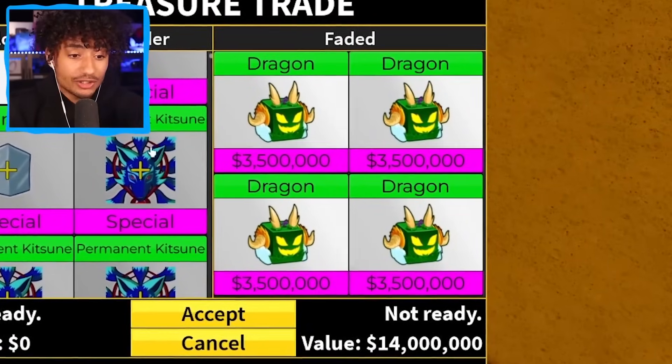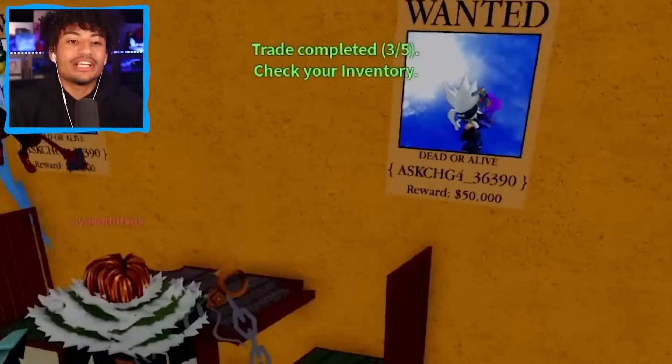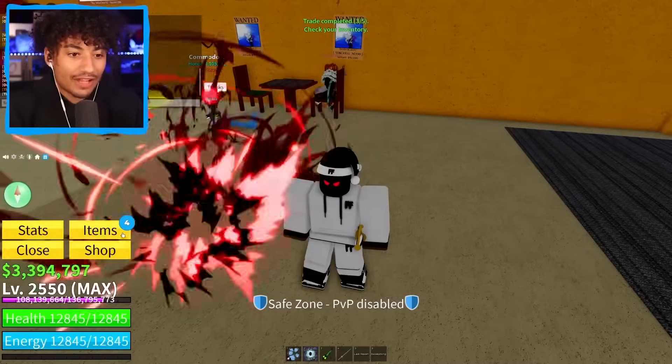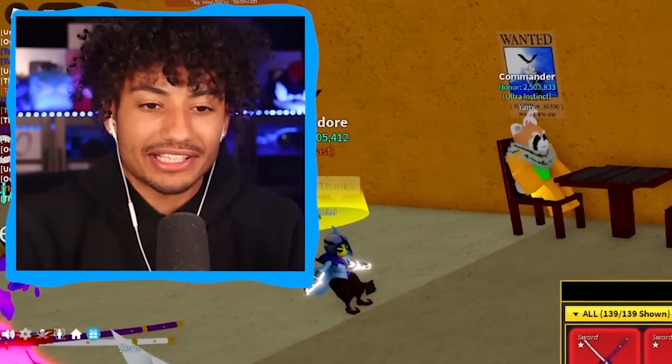He has four dragons — that's 14 million in value! Yes sir — permanent kitsune! Today has been so easy for trading. Usually when I do these videos it takes forever to find trades. Accept — three... two... one... and there we go, another dragon trade! How many dragons do we have now? We just hit 40 dragons! Ten more dragons and we'll have 50 — we might be able to get 50 dragons this video!